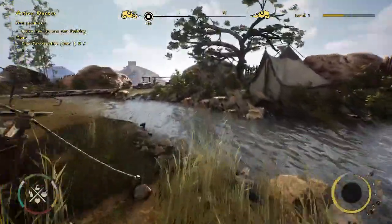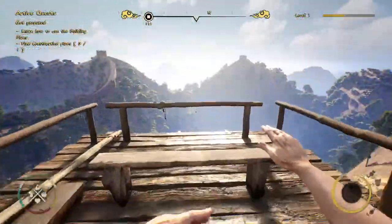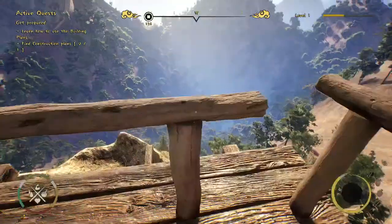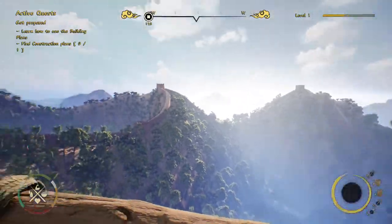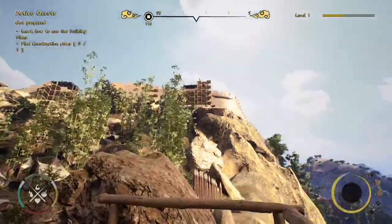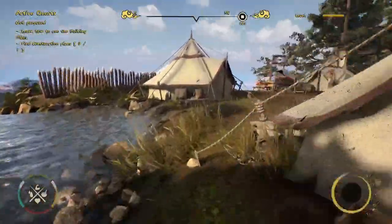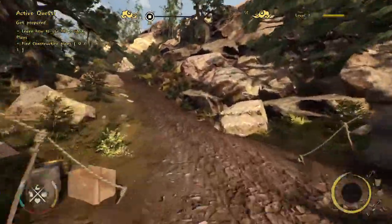Here we have this viewing point where you can see the level design — high mountains with very steep, difficult terrain, and you can see the Great Wall of China stretching across the landscape. This is the construction part where we're heading next. Our quest is to learn how to use the building plans and find the construction plans — we have 100 steps to go, so let's head up the hill.